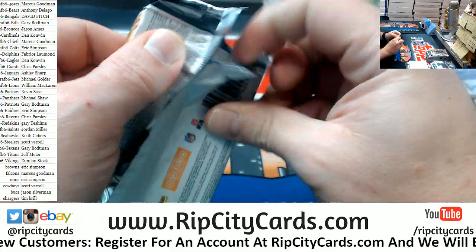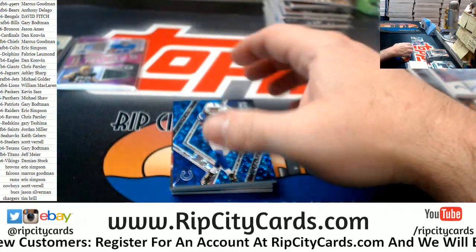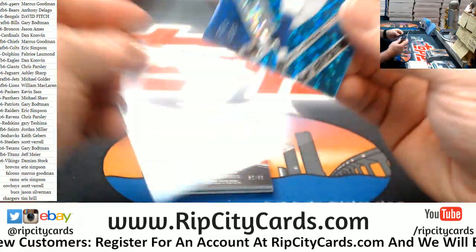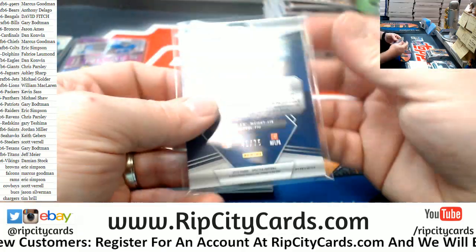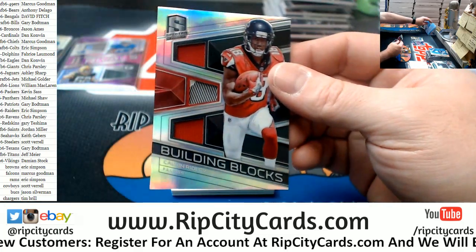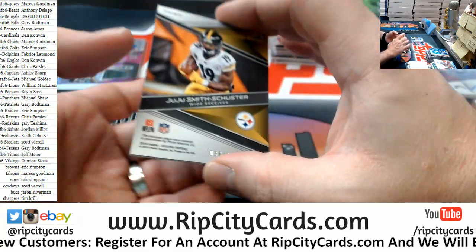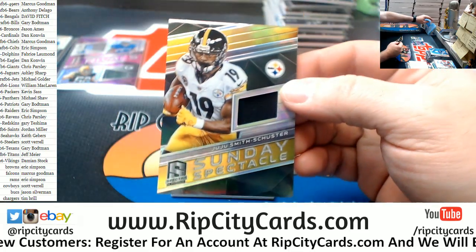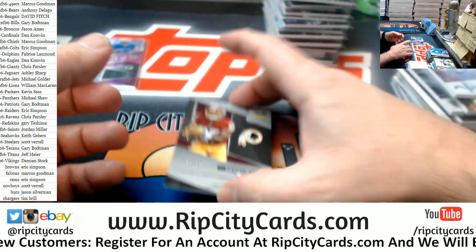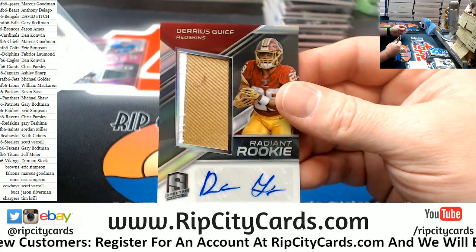Last one. Got a T.Y. Hilton for the Colts, numbered to 75. Got a Calvin Ridley, numbered to 99. Got a JuJu, numbered to 199. And numbered to 35, a Geis two color rookie autograph.